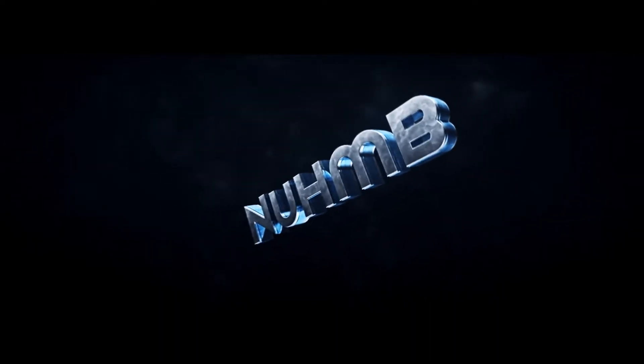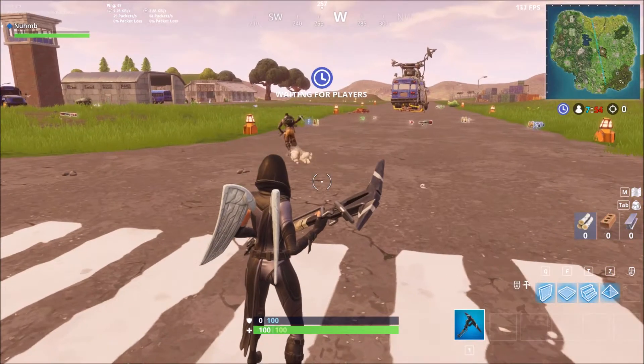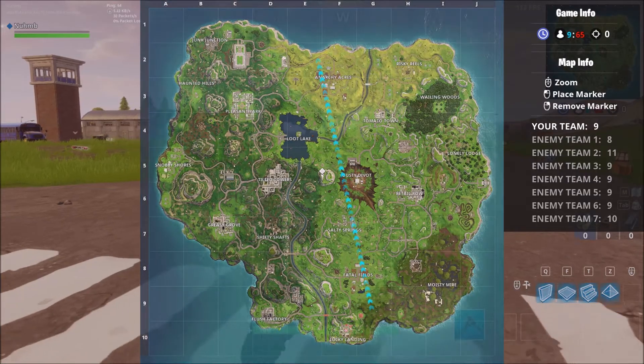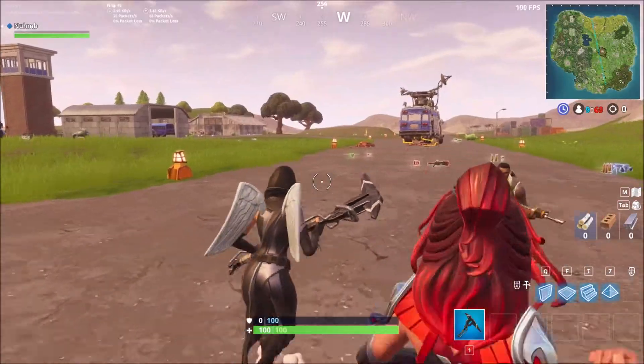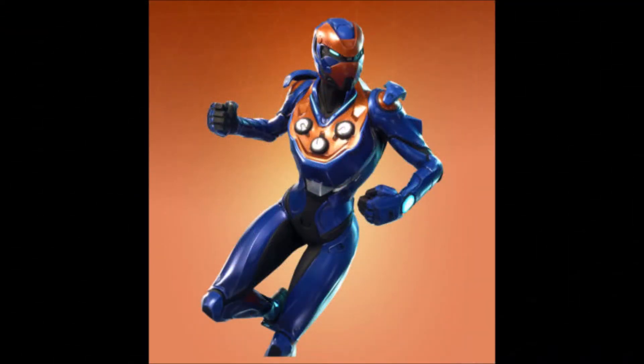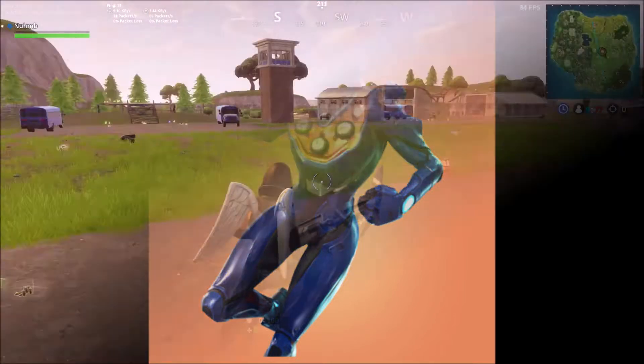Hey, what's up guys, it's Numb. Today we'll be showing you all the leaked skins, so let's just hop right into it. First we have a legendary skin called Criterion - he's blue and orange, clock-themed. Pretty cool.